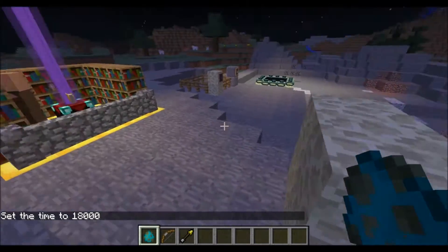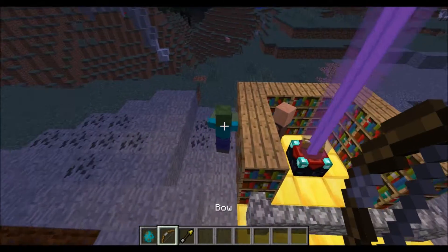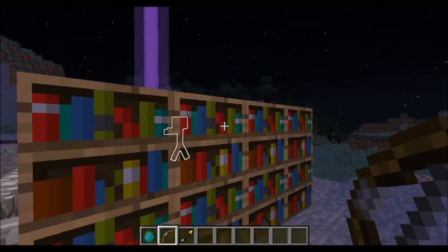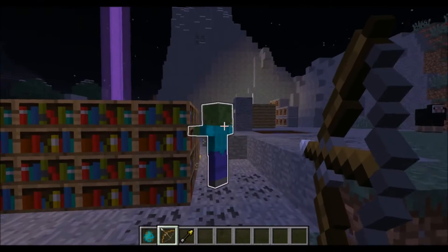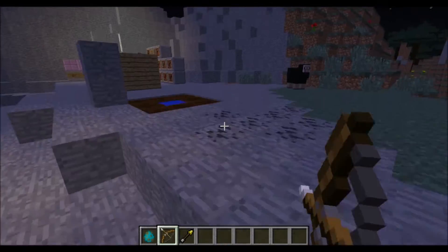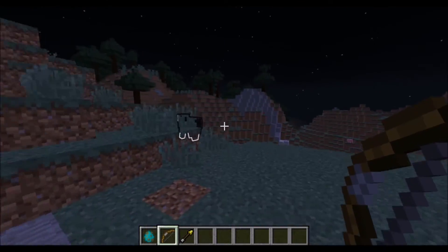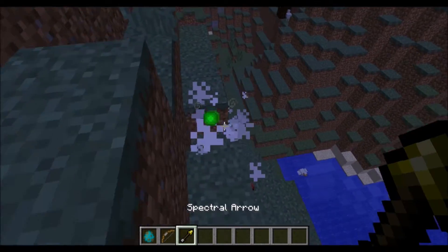I'm going to set the time to night so we have zombies running. The spectral arrow, when you shoot a mob with it, will make the mob visible through walls and highlight it. The spectral arrows themselves don't have a texture yet — they appear as an untextured block when fired. With sheep, it only highlights the main sheep body because wool is classified as a separate entity.